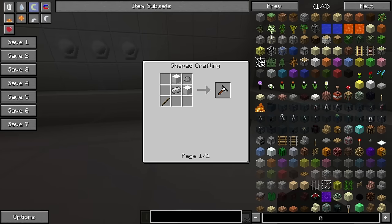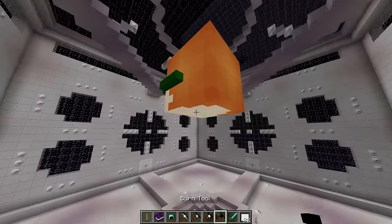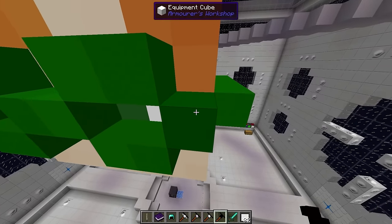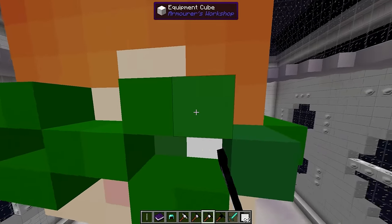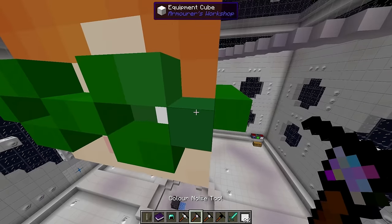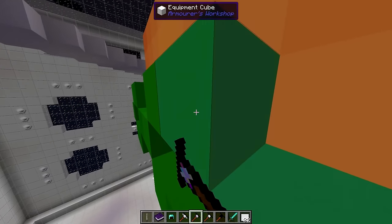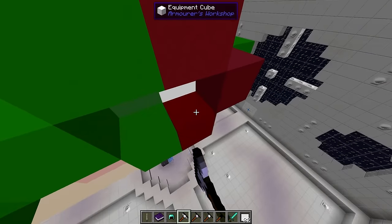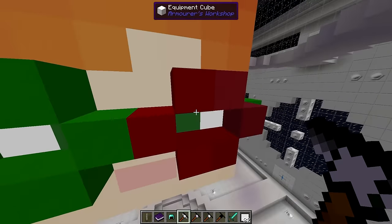Let me take these and show you what they do. First up the burn tool — right clicking makes this block darker. The dodge tool will make it lighter, as you can see. The noise tool applies a random noise to the block — you can see it's slightly changing color. And then the hue tool changes the hue of the block without changing the shading, as you can see there.